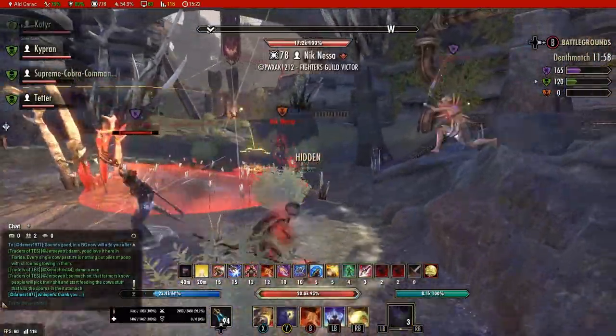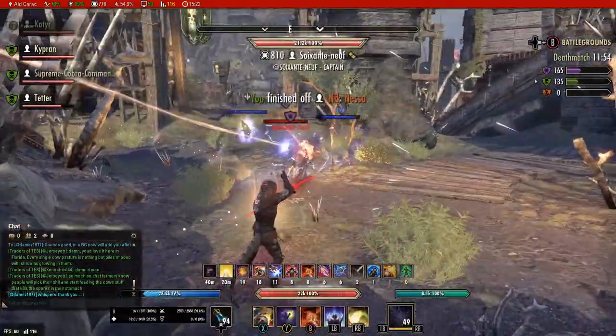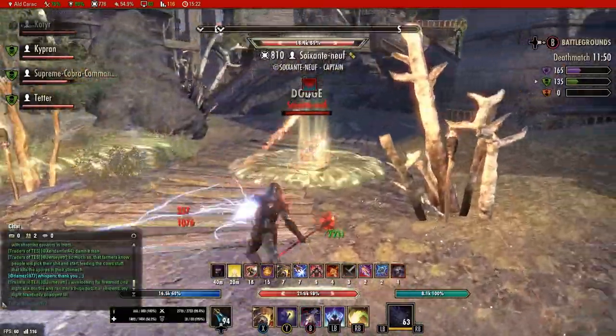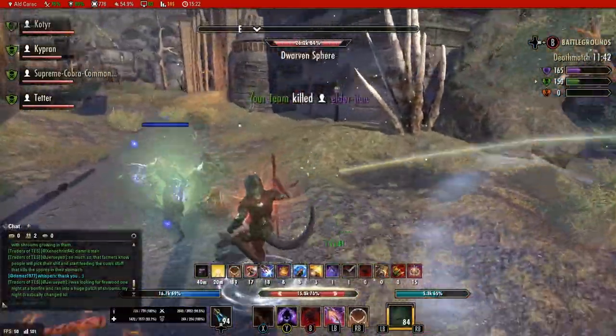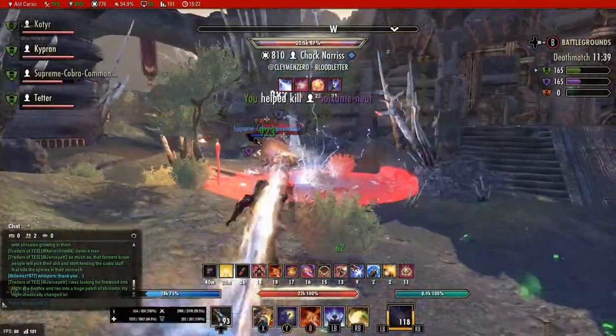My ultimate on this bar is Light's Champion from the Restoration Staff skill line. However, I often find myself running Veil of Blades in objective game modes where I don't have to be as mobile, because it gives longer duration for major protection, deals tons of damage to people who try to stand on the objective, and lasts almost 100% longer than the Restoration Staff ulti.